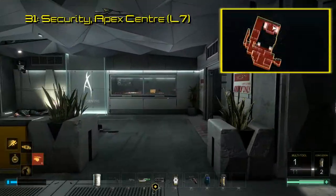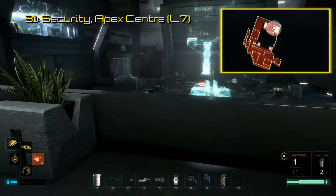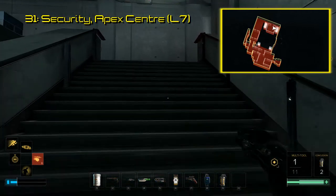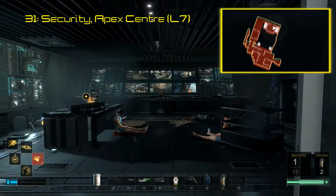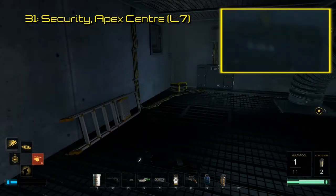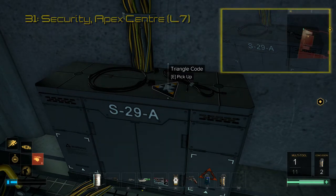The last four codes are found in the Apex Center, a place you show up towards the end of the game in Mission 15. Come down from the roof, and you will be in the 7th floor security area. In here is where you find triangle code 31. Get through the checkpoint into the command center, and upstairs to the main command room. There's a panel that leads to a small maintenance area up above, and you will find the triangle code atop an electrical panel. Once you scan this triangle code, you'll learn through an audio file the challenges developers faced when designing the Apex Center around multiple playstyles.